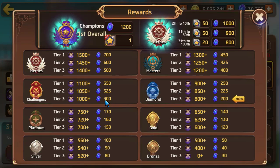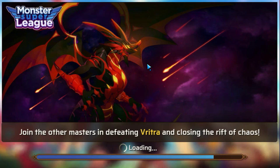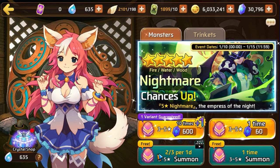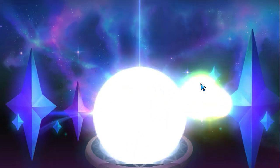I think it's perfectly achievable to get to the Challenger's Arena by Sunday morning. Another thing that you want to do once that is completed is you're going to head over to the summon page. Because every three days you'll get a free summon without the ad, but you'll also get three daily summons that you get with the ad. So you can essentially watch the ad three times and get three eggs, or every three days you'll get one free summon regardless of the ad.